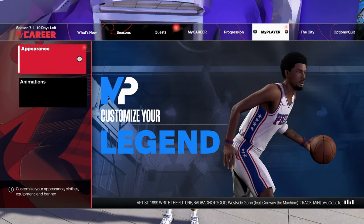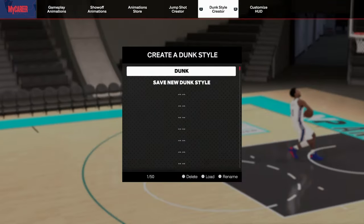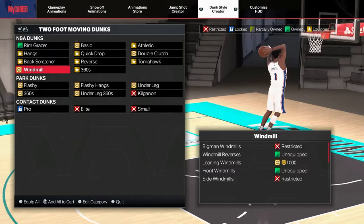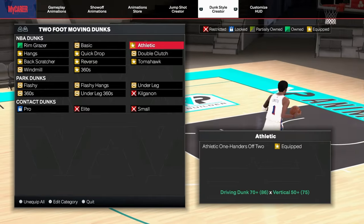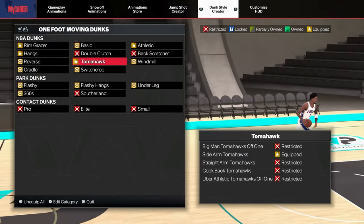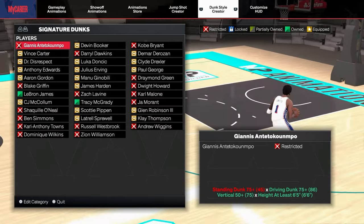Let's get into the animations. Here are all my animations for my Kobe Bryant build to fit my play style. For dunking: my two-foot moving dunks — Hang Back Stretcher, Reverse Baseline, Quick Drop, Athletic Tomahawks. One-foot moving dunks: Rim Glazer, Rim Glazer Hang, Tomahawk, Athletic. For standing dunks, regular — I made my own Kobe Bryant style signature dunks. I think I gotta get up to a 92 with Kobe, but mostly it's the same dunks with different people.